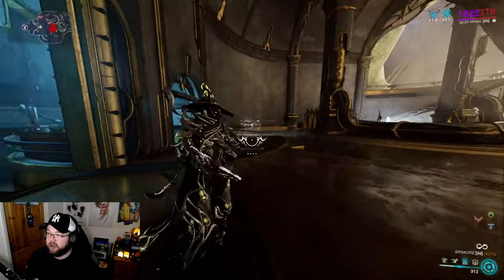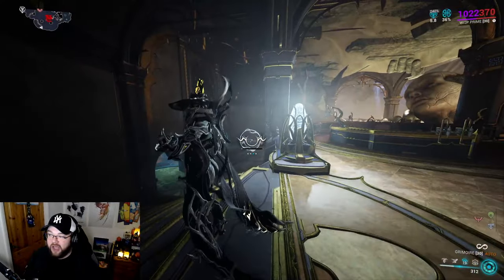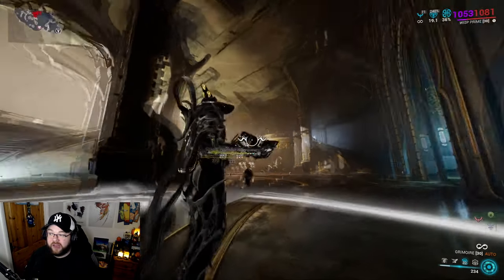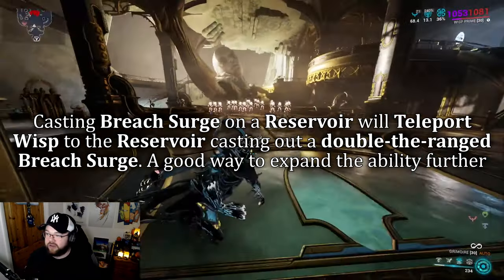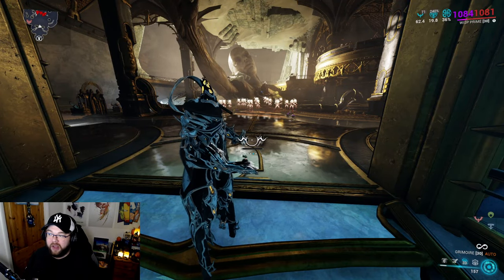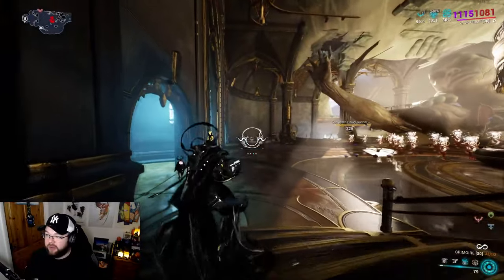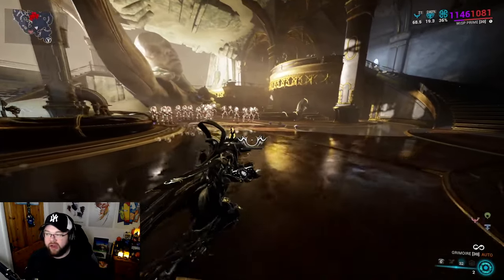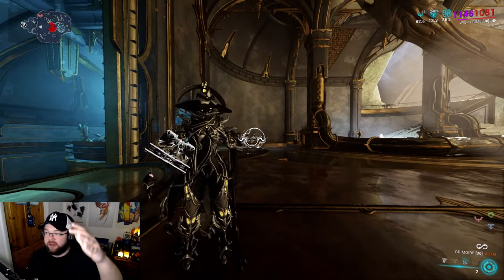Now, the third ability synergy I mentioned: as long as I have line of sight on a reservoir, I can teleport to it. When I do, it doubles the range of Breach Surge. So if I cast from far away, maybe only one person gets marked, but if I teleport directly to the reservoir, it applies to many more enemies within the doubled range.